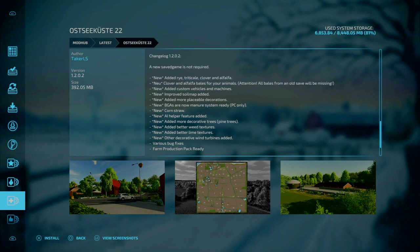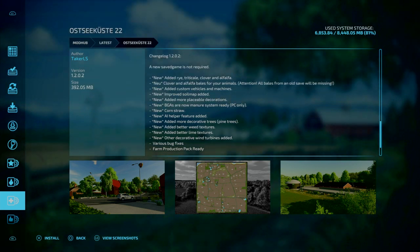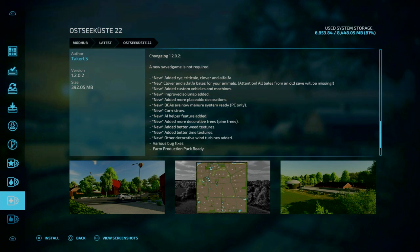Starting off with our updates, we got one map update — change from 1.2.0.2 to Oshika 22. A new game save is not required. The following additions have been added: rye, clover and alfalfa, clover and alfalfa bales for animals — pay attention, all bales from the old save will be missing. New custom vehicles and machines added, improved soil map added, added more placeable decorations, BGA is now Mural System ready which is a PC-only mod, corn straw, AI helper features, more decorative trees and pollen trees, better weed textures, better lime textures, and other wind turbines.